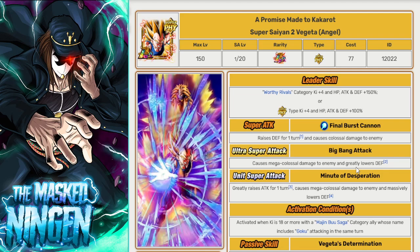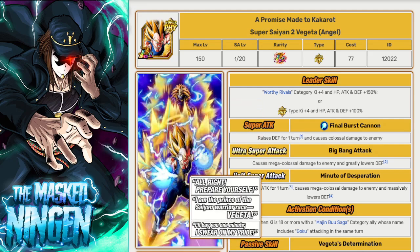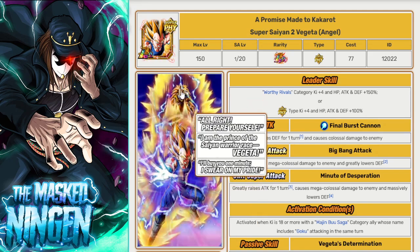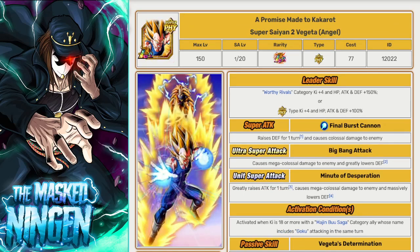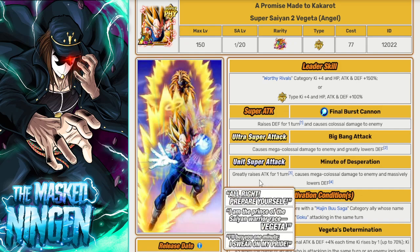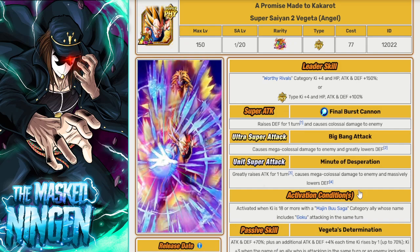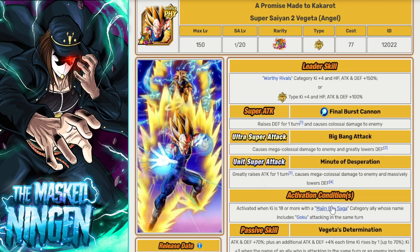A lot of people, myself included, thought he was going to EZA during the anniversary, because this unit — Super Saiyan 2 Vegeta with Super Saiyan 3 Goku — was one of the headliners. This guy getting an EZA during the anniversary would have made a ton of sense, and then it didn't happen. So him getting an EZA now, while that unit is still usable and in the meta, would be pretty cool — being able to use them together.